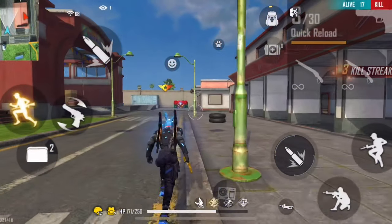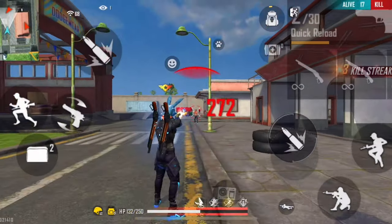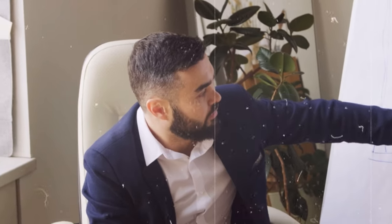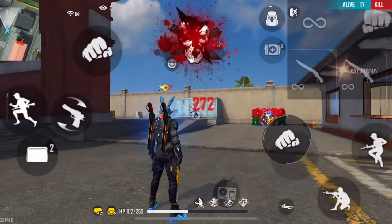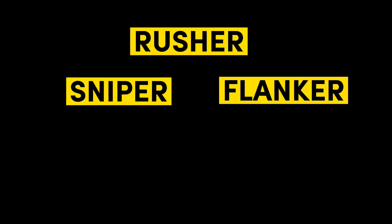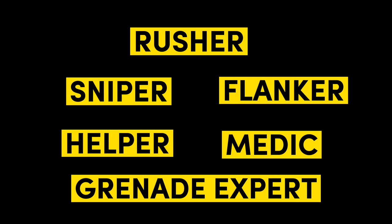When playing with your squad, first appoint a leader. The leader will create plans and give instructions to teammates on how and where to rush. Other teammates can get different roles according to their skills, such as rusher, sniper, flanker, medic, helper, grenade expert, and so on.